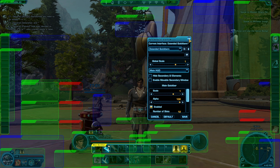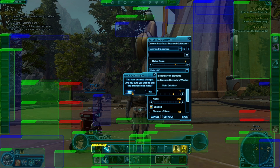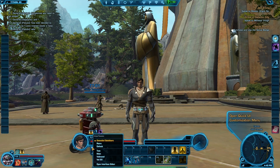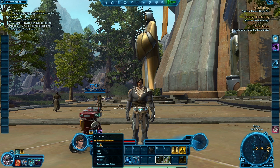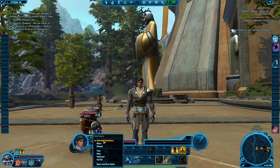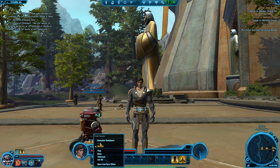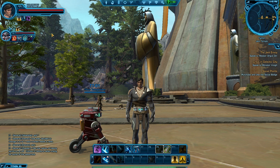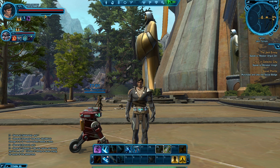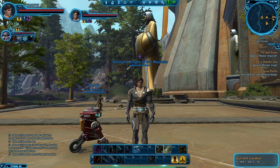Let's cancel that and go back to the default. In the menu on the left, you can see they have three defaults: the Extended Quick Bar, which looks like we just showed; the Default, which is what we're used to in The Old Republic; and then they added a Retro, which makes things look a bit more like other MMOs — with your target and pet shown here, your minimap, and your text and chat boxes down here.